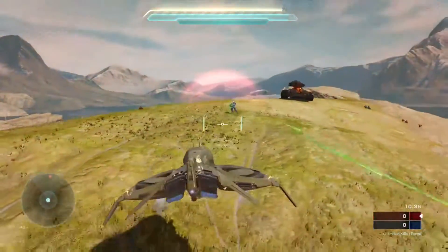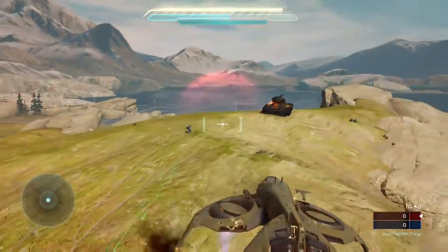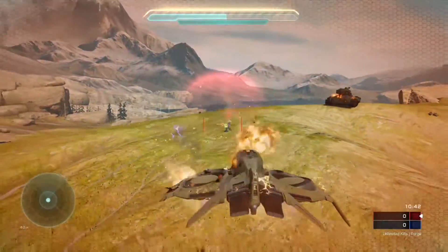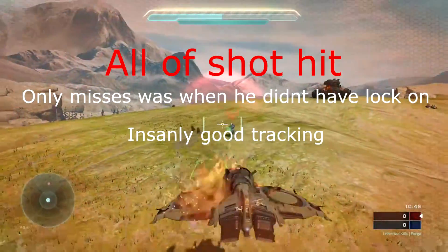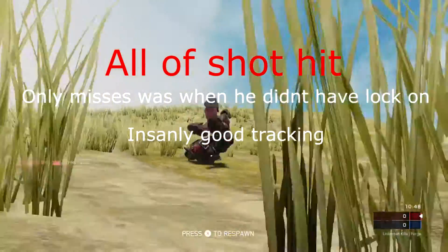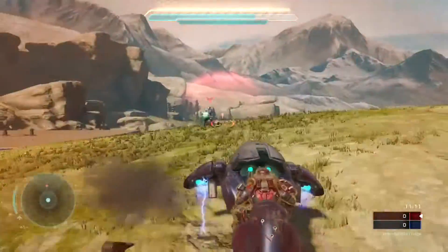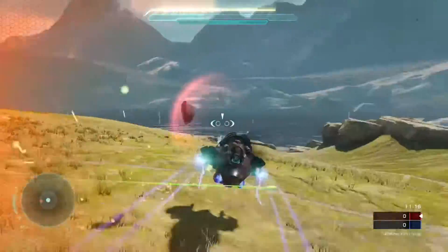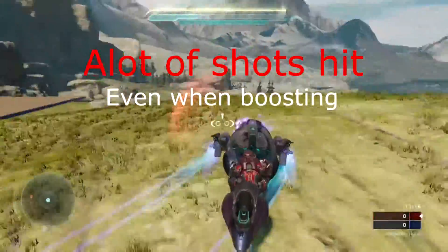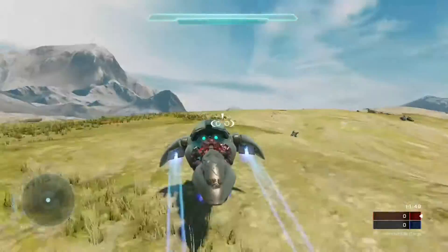Now I'm flying against the fully automatic one — the brute one — and it's hitting me a lot. The only time it's not hitting me is when it didn't have a lock on, because I was moving out of its line of sight. The tracking was insanely good. Now, the tracking against the Ghost: a Ghost is really good for dodging. If you're boosting, he will not hit you too much, but he will still hit you from time to time, only when he has a lock on and you're close to him.